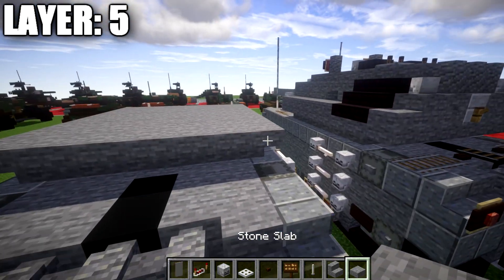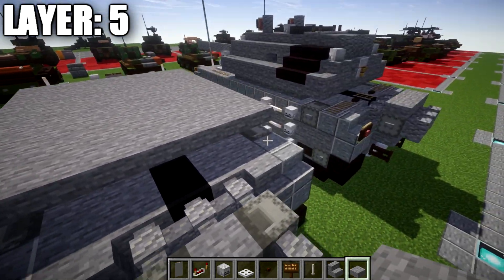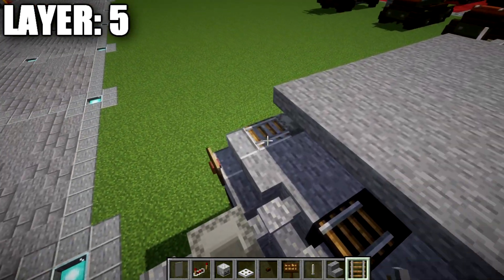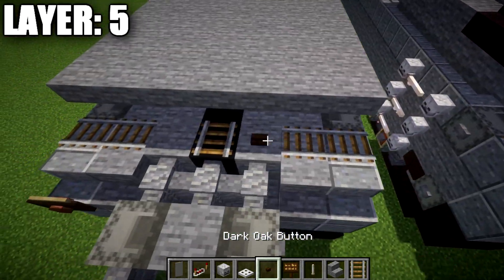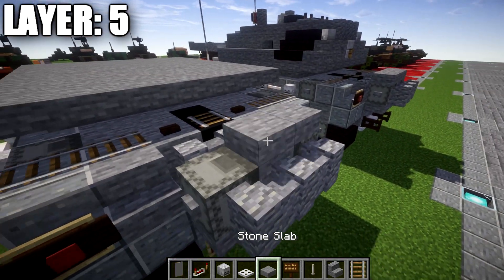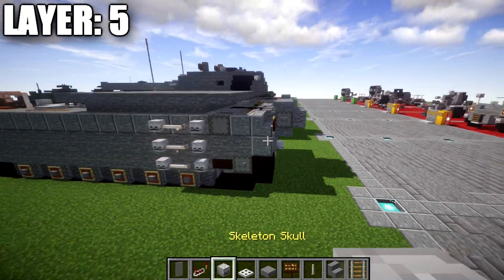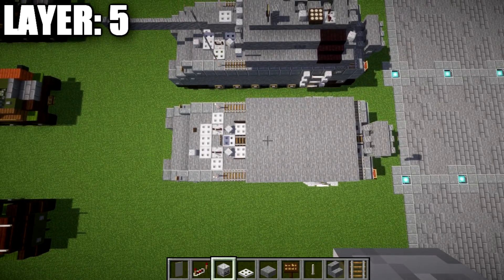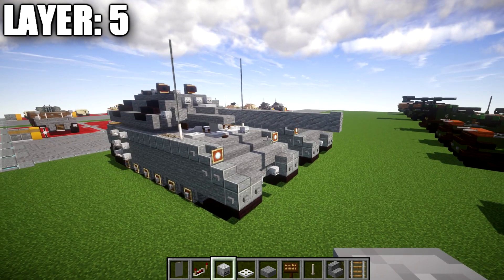On the back, we take stone top slabs and place a row of seven going all the way across. To finish this layer off, we place a row of three stone slabs on top of the shulker boxes and stone blocks on the back for the fuel tank. That right there completes layer five. Let's move on to layer six.